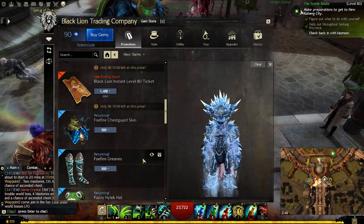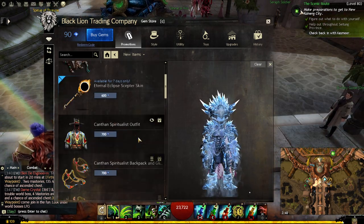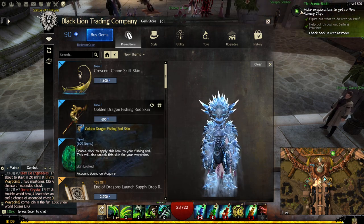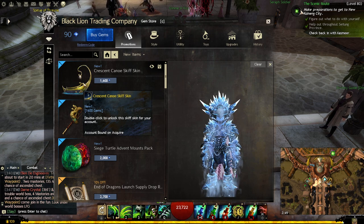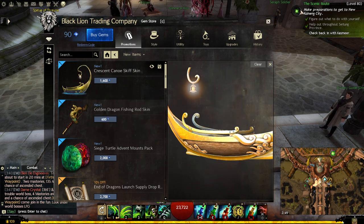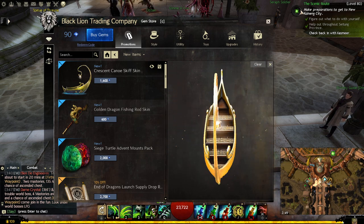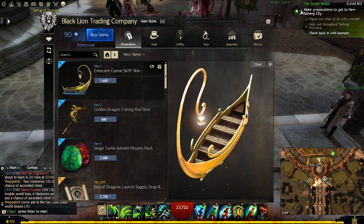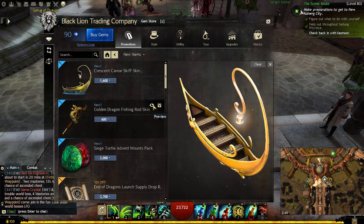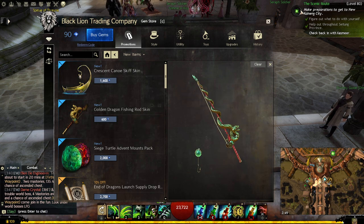Mask of the Crown — okay. Let me know what you guys think. Do you guys like it? I want the Golden Dragon fish and rod because I do a lot of fishing, and I also want the Canaway — that's pretty cool, pretty awesome. Look at that, that is so cool. I like the golden dragon fishing as well.